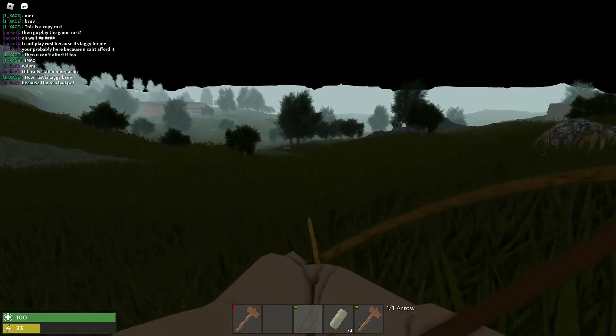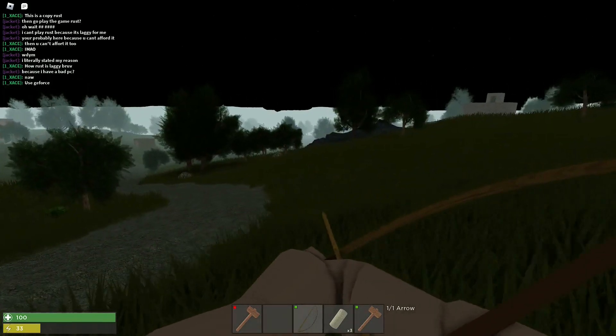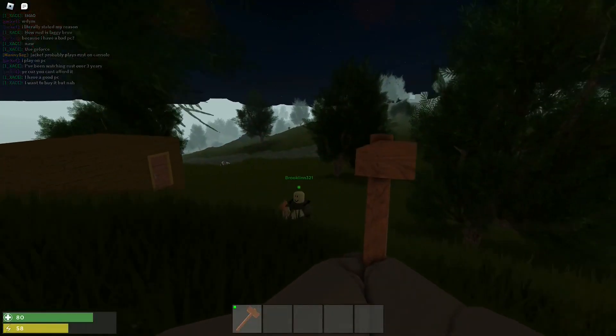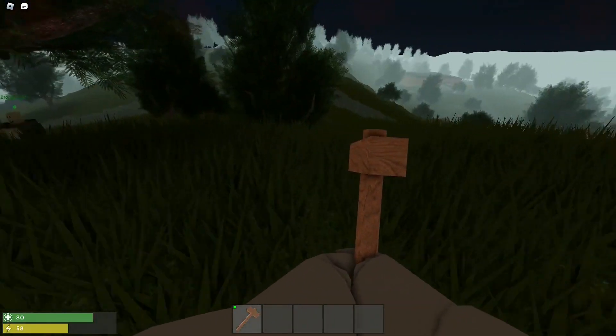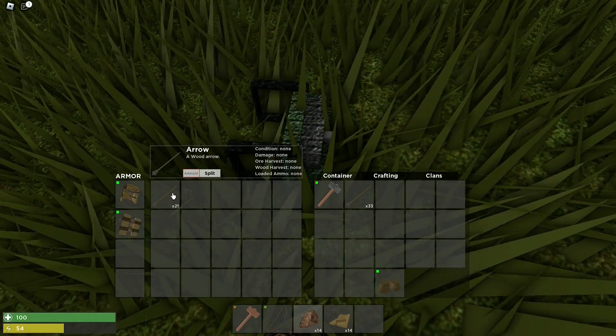Brooklyn, I think I see a player — he looks geared as well. Let's go! We're gonna have to sneak up on this player. He sees us, he sees us! We're gonna have to loot up — we're not geared enough to fight these high tier players.